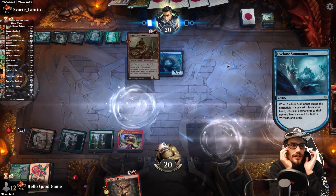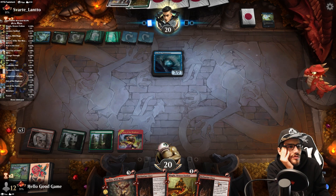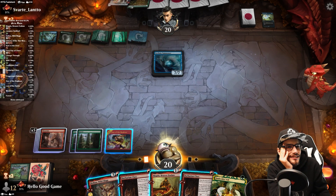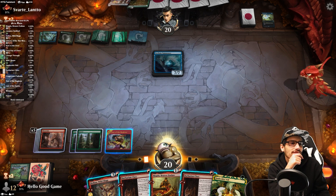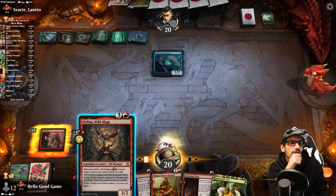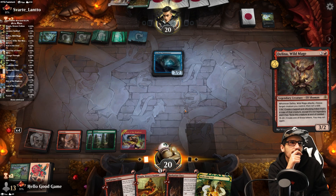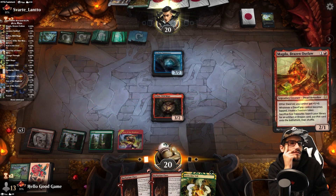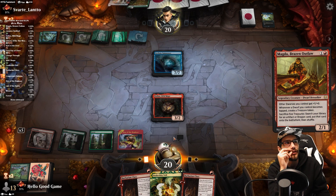By Clone Summoner, we lose our haste — which is so sad. That's going to cost 1, 3, 6 mana for haste and then additional mana for an attack. Goodness gracious. Let's just get the mage out, the Outlaw, the Class — we hold up the Veil and pray that there's not another Cyclone Summoner.